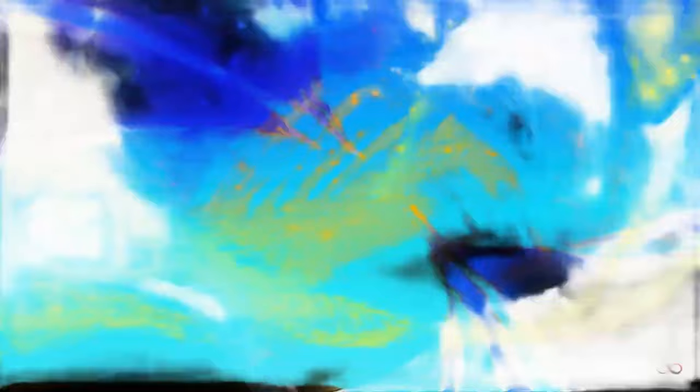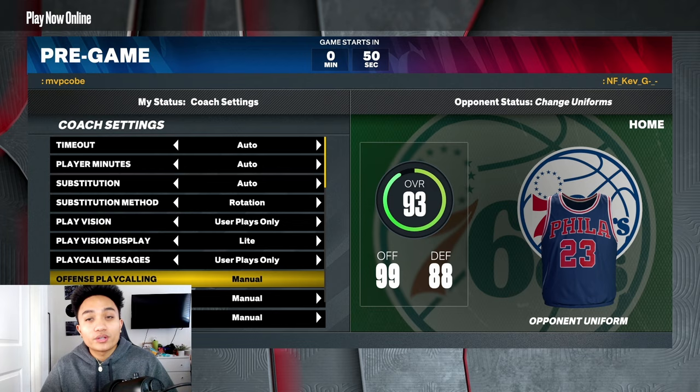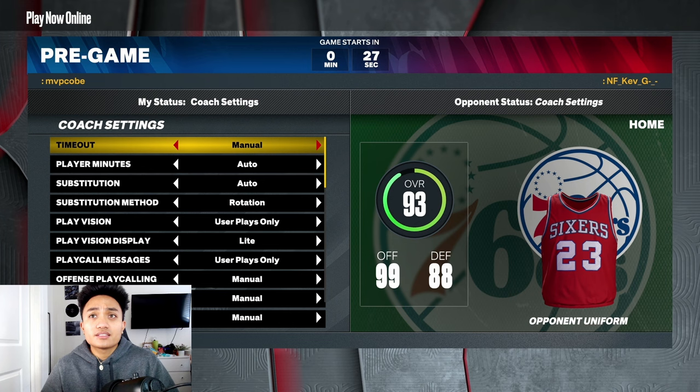This is the most important part of setting it up before the game even starts. You want to go to Coach Settings, scroll all the way down, and tap the left toggle all the way left to get to the 2013 Heat playbook. This is the playbook you need in your coaching settings in order to call this play.